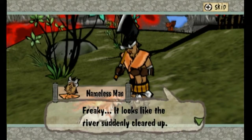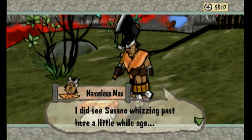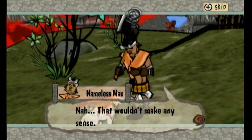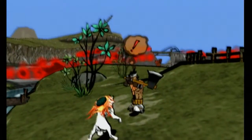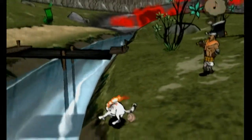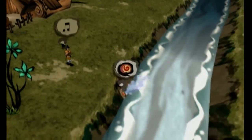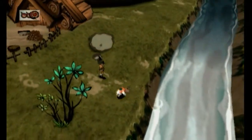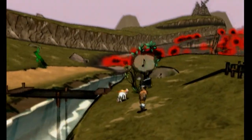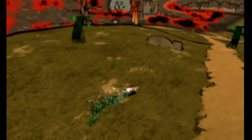Freaky! It looks like the river suddenly cleared up. I did see Susanoo whizzing past here a little while ago, but surely it wasn't him who cleaned up the river, was it? Nah, that wouldn't make any sense. We can play later — just look at the river. See how clear it is? I can see my reflection. Anyway, with that out of the way, we can now head to the Guardian Sapling and hopefully restore it with our new technique.